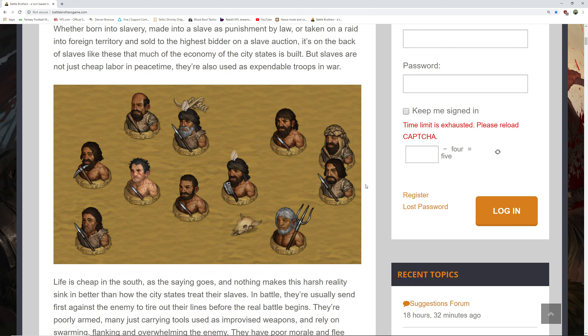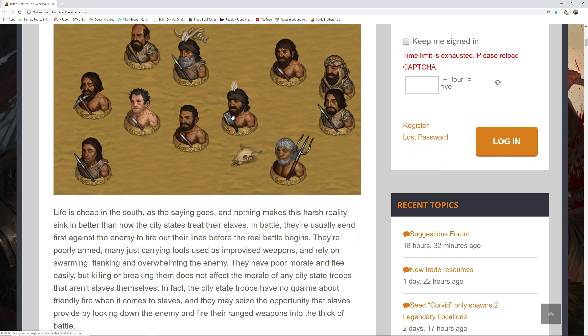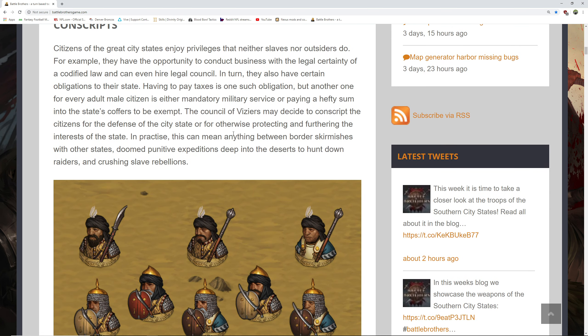The city state troops have no qualms about friendly fire when it comes to slaves, and they may seize the opportunity that slaves provide by locking down the enemy and firing their ranged weapons into the thick of battle. That is a strategy — that's going to be interesting. That actually reminds me of something from Vietnam, but I'll talk about that later.